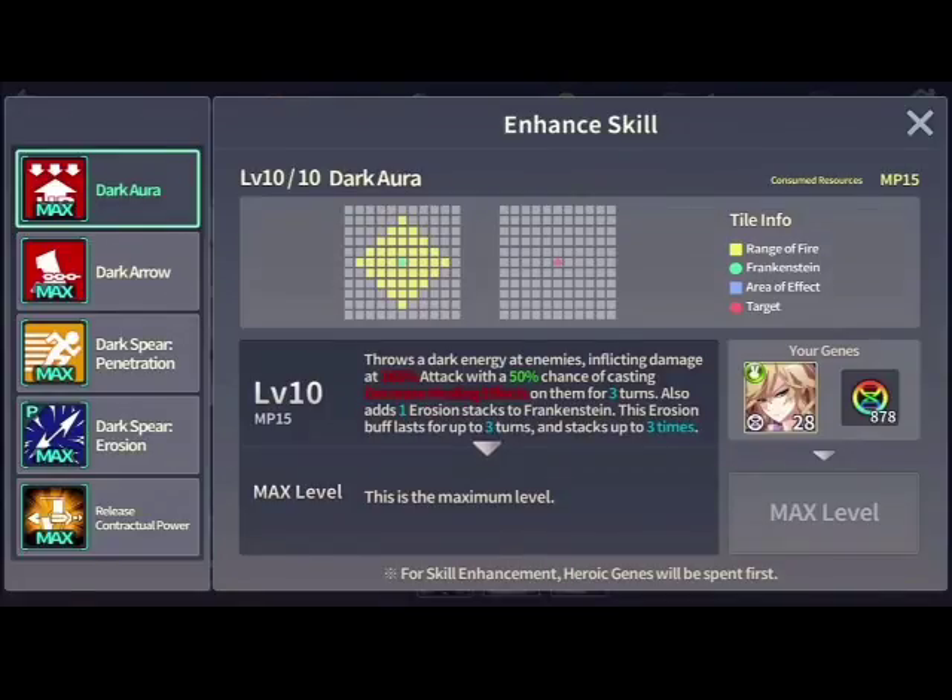His first skill throws dark energy at enemies, inflicting 165% damage with a 50% chance of casting decreased healing effect for three turns. It also adds one erosion stack. This is essentially a straight-up anti-heal skill — if you get hit with it, you're not healing for three turns unless you have an army set or Celeste nearby to debuff you. It's primarily a Tower of Dawn skill, but I used it in BOH this week against a Nox and it was incredibly helpful when I had no way to disarm him.